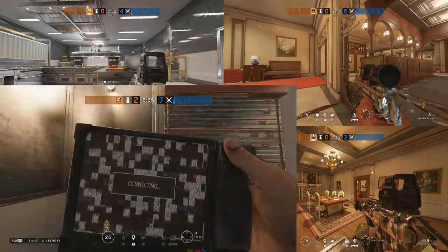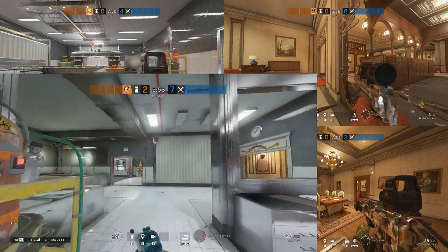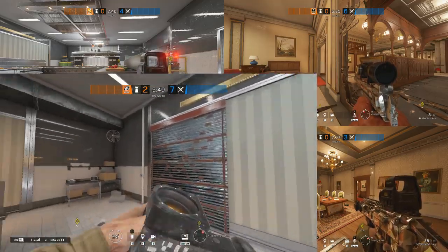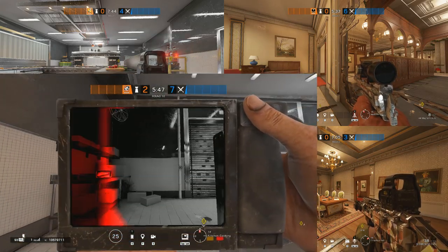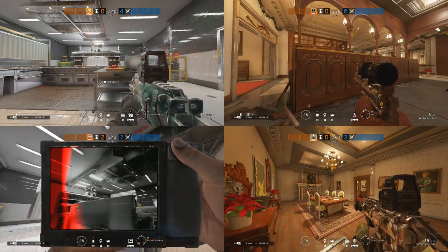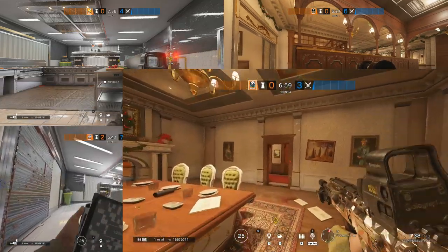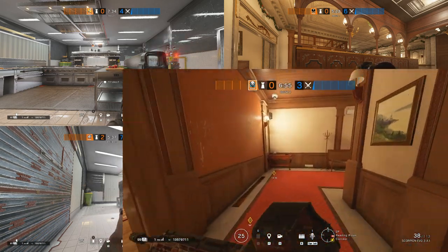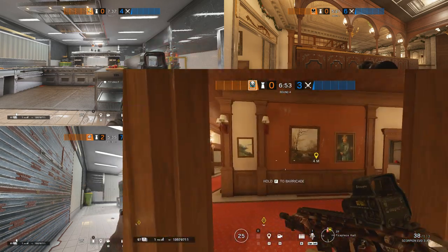Pulse is rotating a lot during the very start. The destroyed camera can already give you a lot of information about what attackers will do. He'll help Bandit and Kaid coordinate their 1st wall hold, as well as help roamers to hold the 2nd floor. Speaking of roamers, the two main rooms will be Fireplace and Reading alongside the Hallway, but overall you can be anywhere with Mute and Ela.